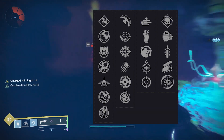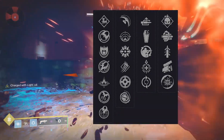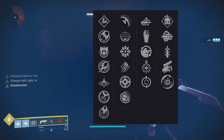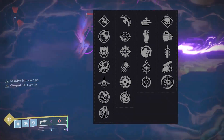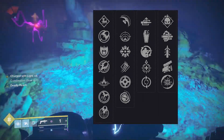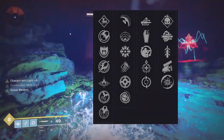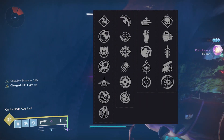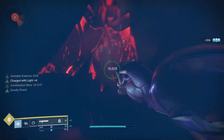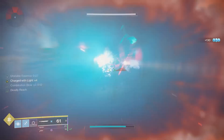In column 1 you can have volatile launch for -5 handling, +15 blast radius, -5 velocity; confined launch for +15 stability, +10 blast radius, -10 velocity; countermass for +10 stability, +30 recoil, +10 handling; hard launch for -10 stability, -5 blast radius, +15 velocity; linear compensator for +5 stability, +5 velocity, +5 blast radius; quick launch for +15 handling, +10 velocity; or smart drift control for +10 stability, +10 handling, +5 velocity, +15 recoil. For this grenade launcher you definitely want the most blast radius since it's a remote detonator — you want to catch every enemy in the proximity. I would go with volatile launch or confined launch, but if you don't have either, it won't matter that much.